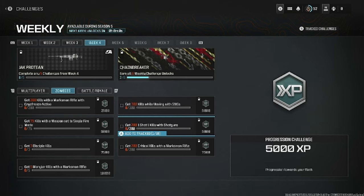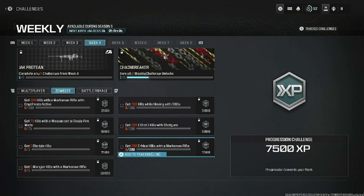Get 200 one-shot one-kills with shotguns at Pack-a-Punch crystal tier one, and get 200 critical kills with a marksman rifle. That one you can do at exfil or some contracts, so doing exfil might be easier for some of these challenges.